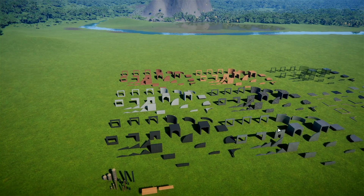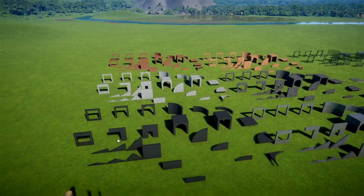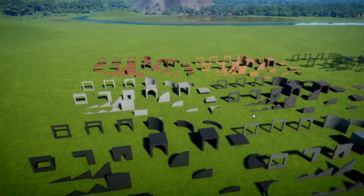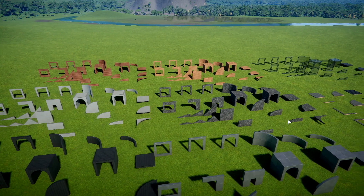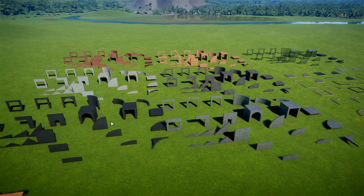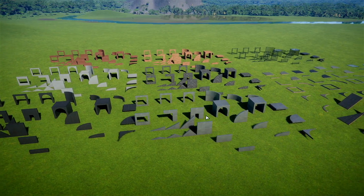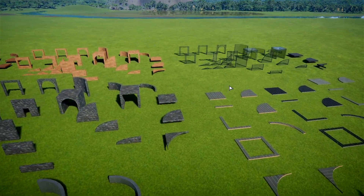We've got six different textures — bear in mind this is still alpha — but within each texture we've got quite a large number of different individual pieces. We also have quite a large number of different flooring pieces, various curves and so on. We have two different timbers, a concrete, a stone-like cladding, and a metal cladding.